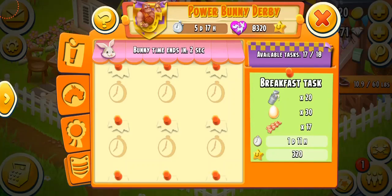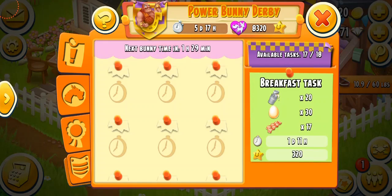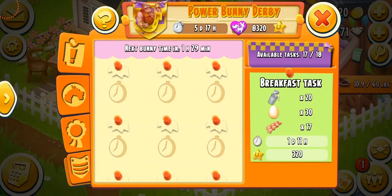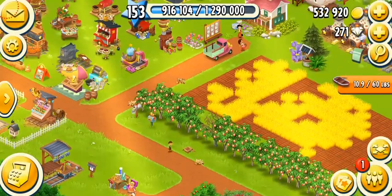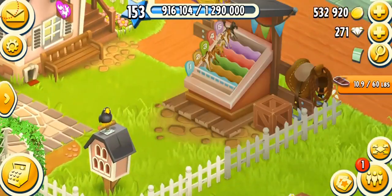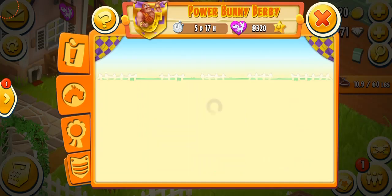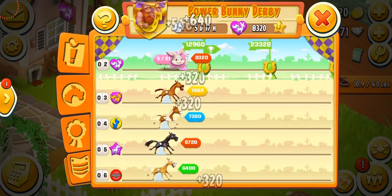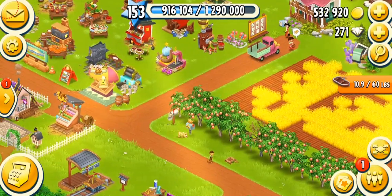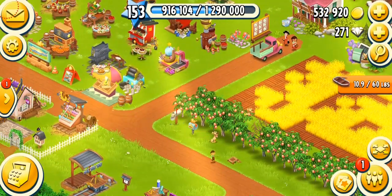The bunny time is going to end in two, one seconds — and the bunny time is gone. The next bunny time will appear in one hour and 29 minutes, so make sure you complete your tasks before then. Looking at the horses tab, we've got two more bunny tasks done — it's five out of 21, so we still need 16 more to catch the bunny and get extra rewards. Remember you can catch only three bunnies total.